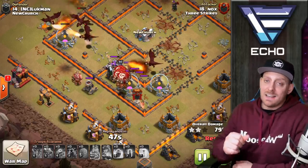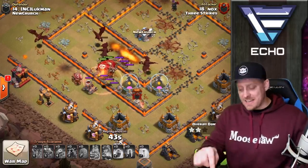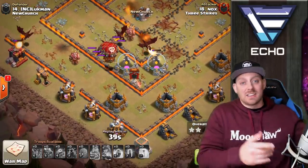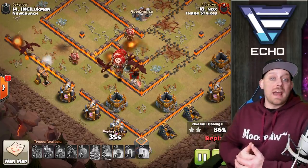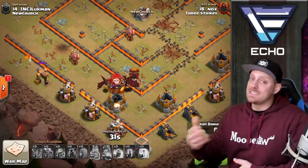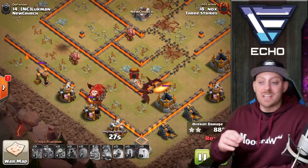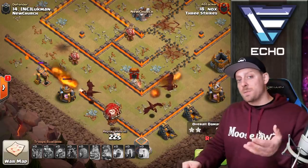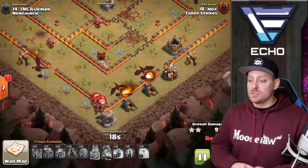What a beautiful attack. This one's not uncommon — we've seen this attack strategy many times lately. But this is proof for people questioning whether the Drag Bat is dead. It's not dead — it's doing really, really well, especially at Town Halls 10 and 11. The trick is getting them upgraded. Level 1 Bat Spells are not that OP, but when you get them upgraded they do a beautiful job, as you saw from Nox.